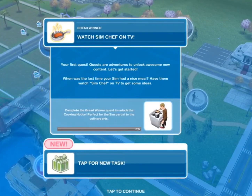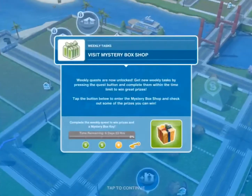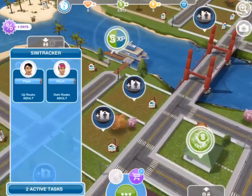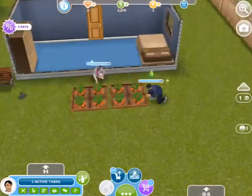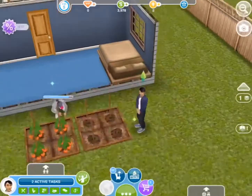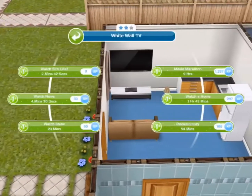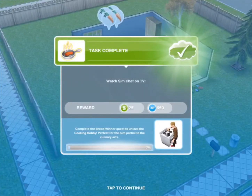Watch Sim Chef on TV — your first quest. Quests are adventures to unlock awesome new content. When was the last time your sim had a nice meal? Have them watch Sim Chef on TV to get some ideas. I'm just gonna go to a sim's house and click the TV and watch Sim Chef. Task complete.